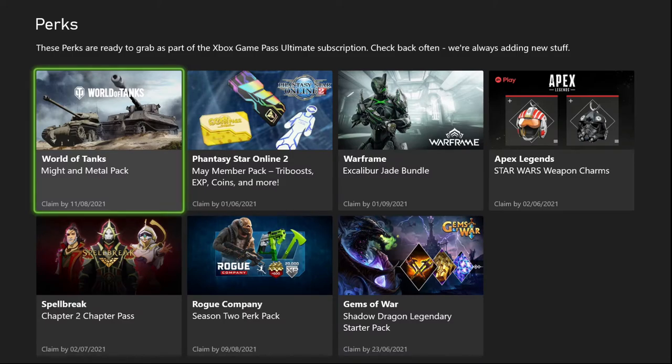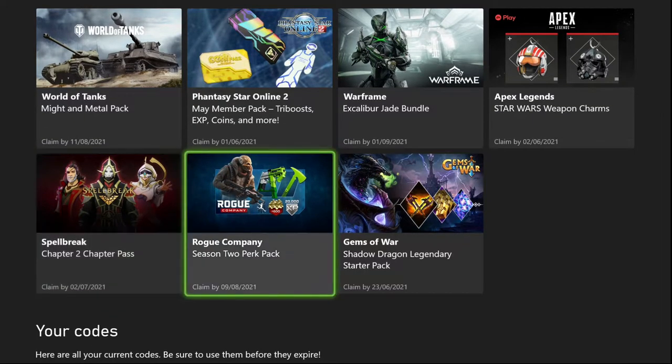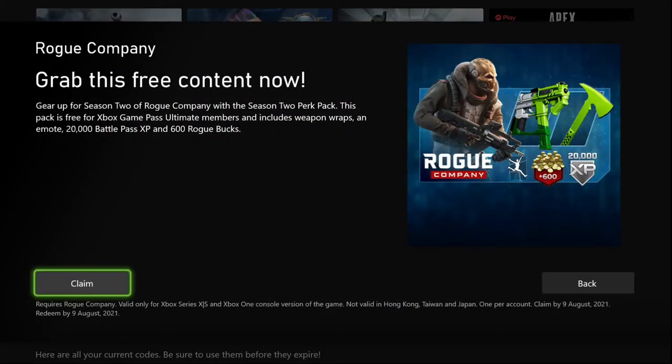Today we're going to be wanting the one for Rogue Company. As you can see, this perk will give you weapon wraps, an emote, 20,000 battle pass XP and 600 Rogue Bucks for you to spend in game. Please note that this will require you to have the game and is only valid on the console versions of this game.